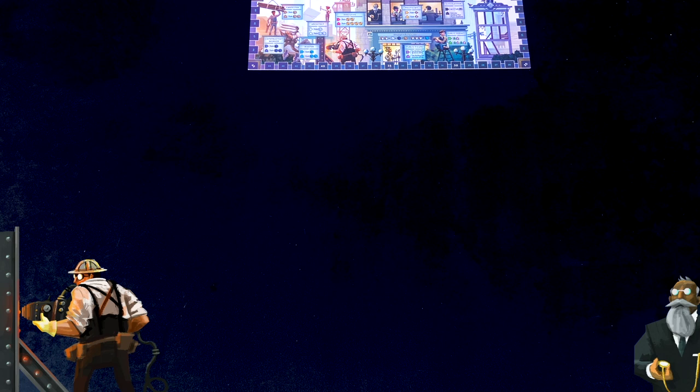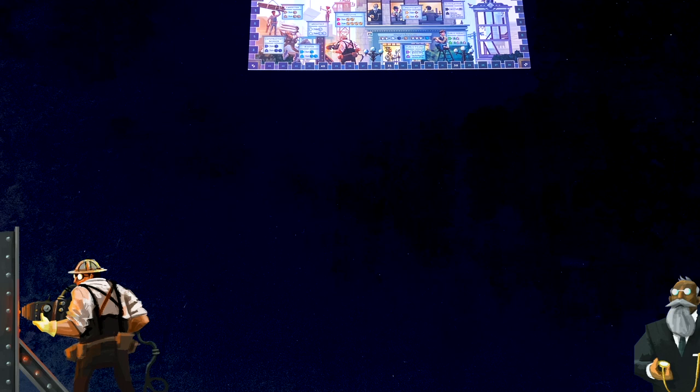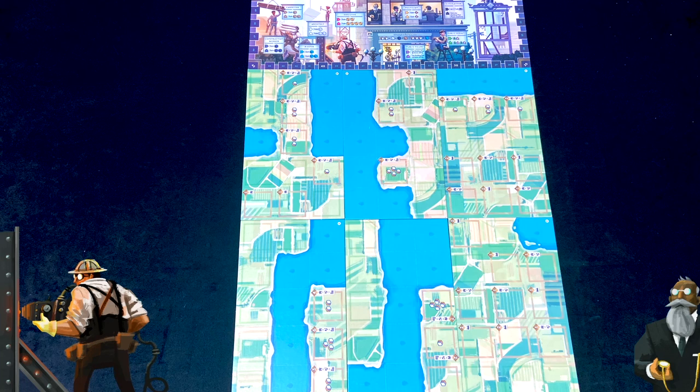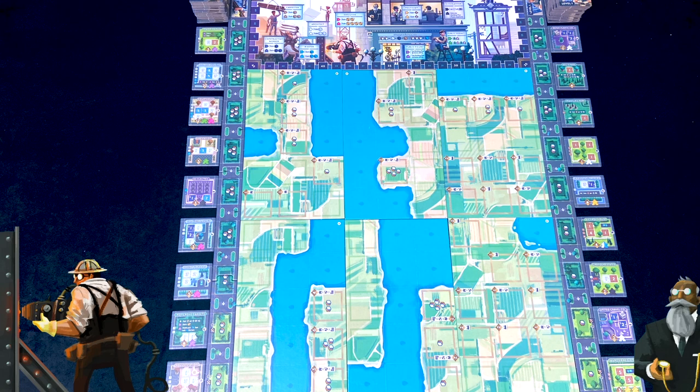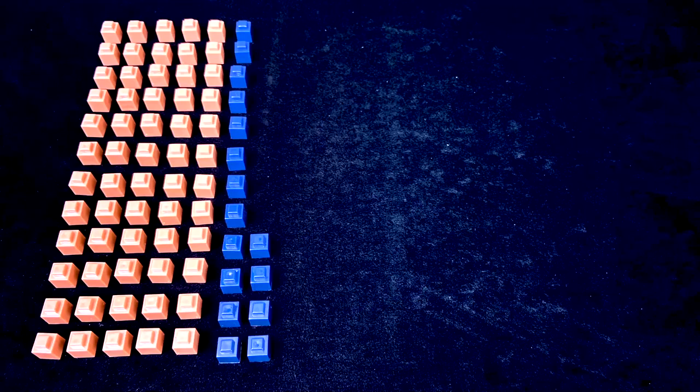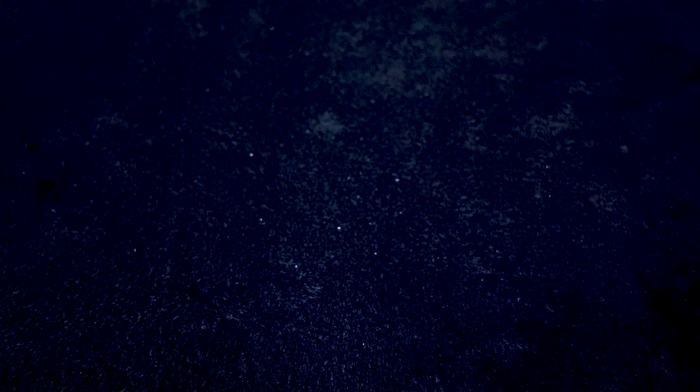To set up, start with the scoreboard at the top of the table and randomly build the map below it. The neighbourhood tiles have an A-side and a B-side: in a two-player game use all A-sides; with three players use four A's and two B's; in a four-player game go half and half. The B-sides are more densely packed with land spaces. Then build the level 1 and level 2 market strips on either side of the board — shuffle and stack the building plans and deal nine tiles out to each side. Randomly select three ad tiles to use for this game. Group the meeples by colour and the resource cubes too. In a three-player game remove 13 cubes of each colour; in a two-player game remove 25 per colour. Stack the wild tokens nearby.